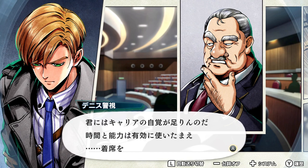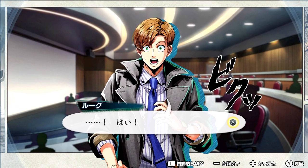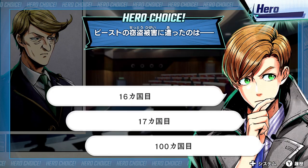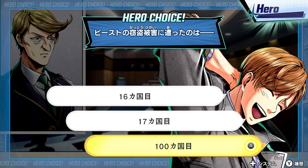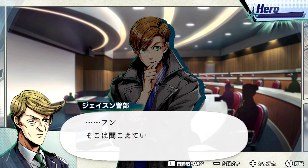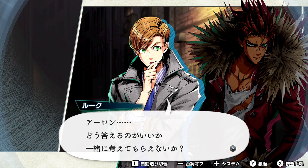Early on in episode 0, the main character Luke is given a handful of information via a police briefing, and after he spaces out for a minute, the speaker drills Luke to see if he's been paying attention. If you choose correctly here, you'll get a boost on that gauge. It will behoove you to pay attention to the highlighted red text and remember what has been said in conversation so you can net yourself a better score at the end of the mission. There are also times when you can press the R button to bring up past conversations to help point you in the right direction if you're forgetful.